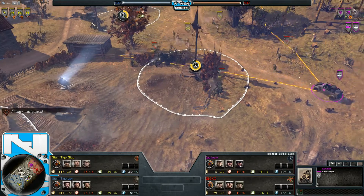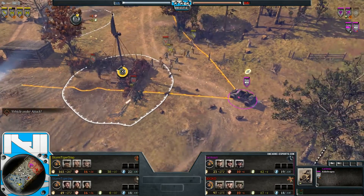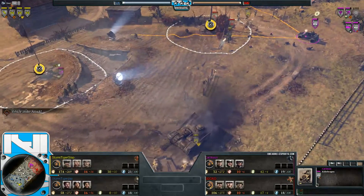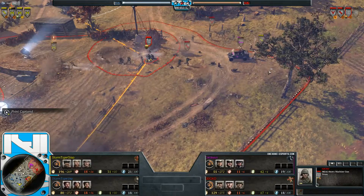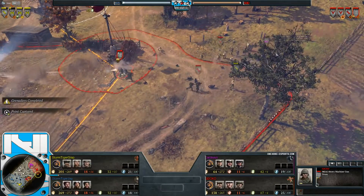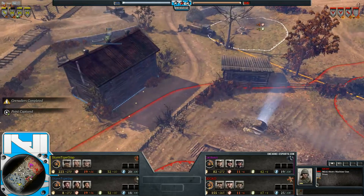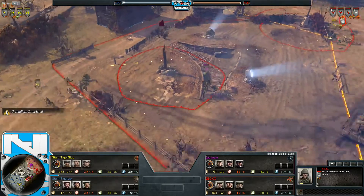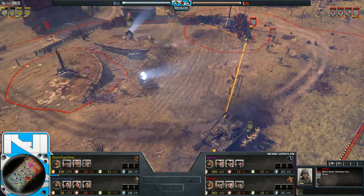The Kubel and MG gun are easily going to deal with this conscript squad — no chance of Molotovs upgraded yet, so these guys really don't have a leg to stand on. MG suppressing both squads on the assault. They do deal a fair amount of damage to the Kubel, who's forced to retreat. The house remains under allied control.